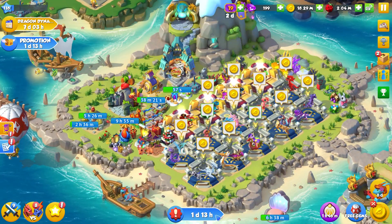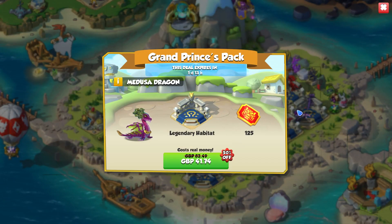I say quickly — we are already 7 minutes in. But I just wanted to point out there is a special deal on, which is pretty much exactly the same as it was for the Gwandy Dragon, if you saw that bundle. This is a 41 pound bundle. So I live in England, so this is, for my currency, 41 pounds. And for that, you get 125 Divine Tickets, a Legendary Habitat, and the Medusa Dragon.